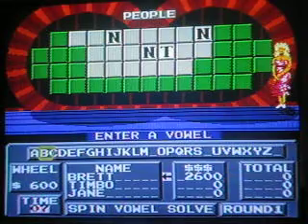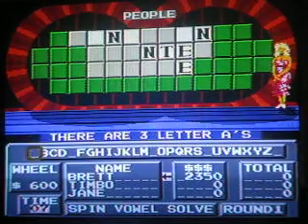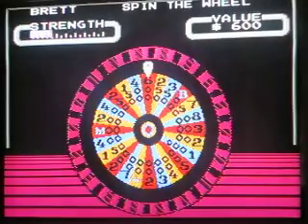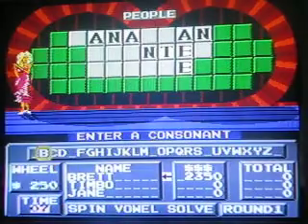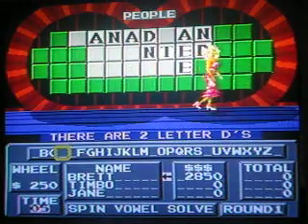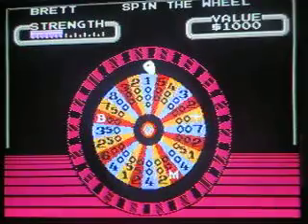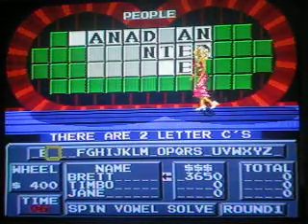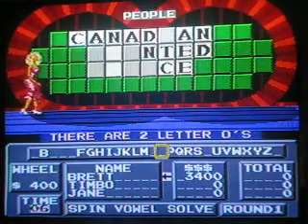I'm going to buy a vowel — an E. Two E's. I'm going to buy another vowel — an A. Three A's. I think I know what it is, but I'm going to try to get a lot more money. $250. Let's try a D. Two D's. I'll spin again. $400. How about a C. Two C's. Fabulous. I'm going to buy another vowel — an O. And there are two O's.